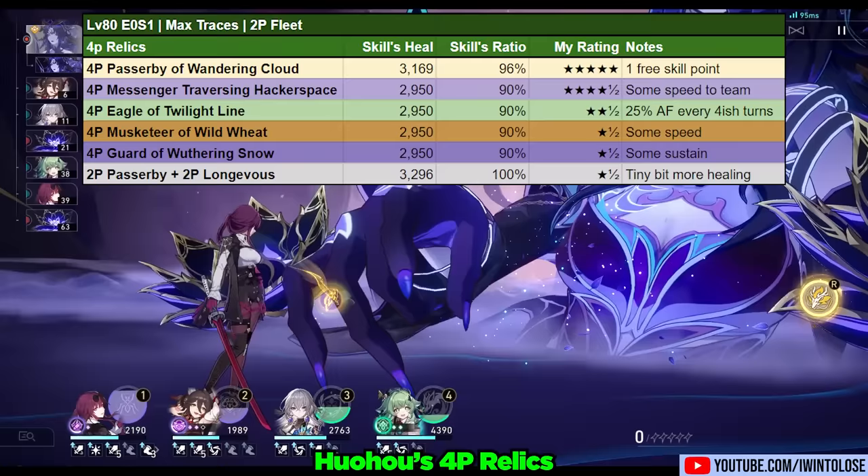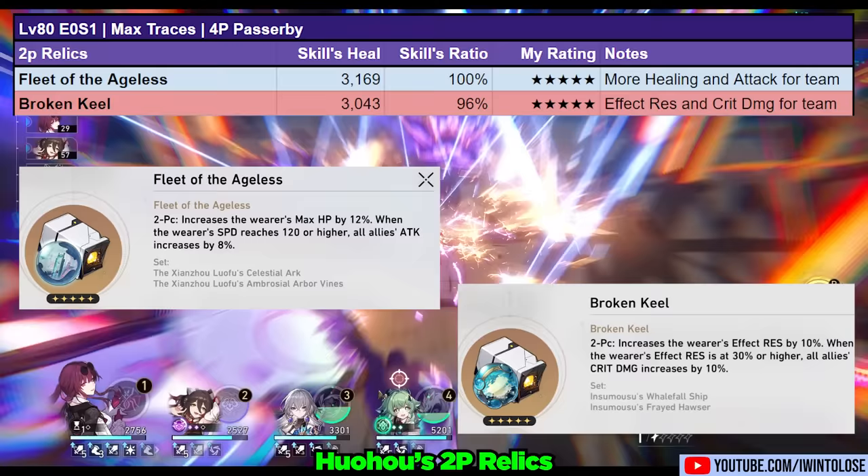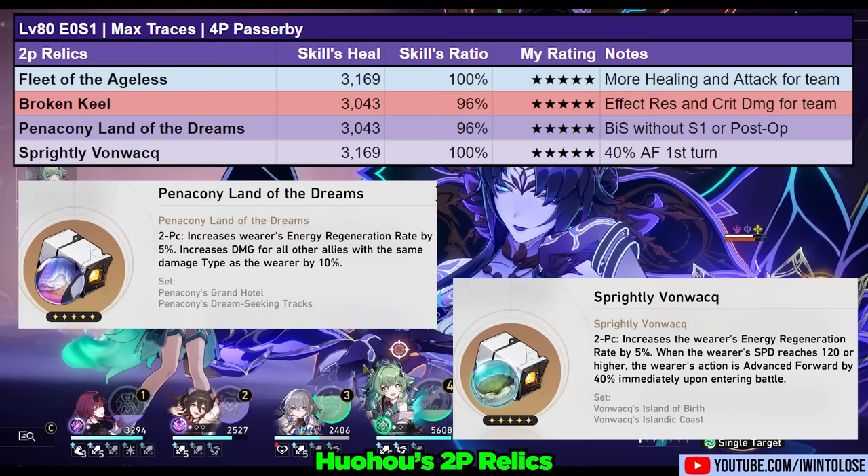For her 2-piece relic options, she has 4 main options. Both the Fleet of the Ageless and the Broken Keel are great choices for her, especially with some additional energy regen from her Light Cone. The Penacony Land of Dreams, or Spritely Vonwacq, will allow her to reliably 4-turn ultimate with the SPSB rotation, assuming you have enough talent activations.